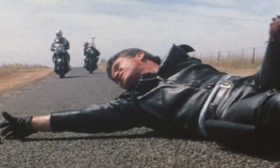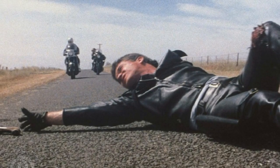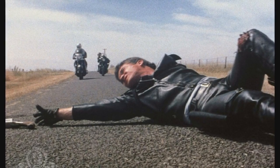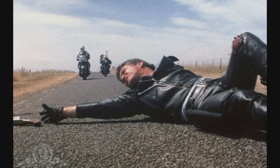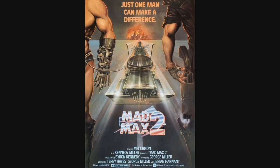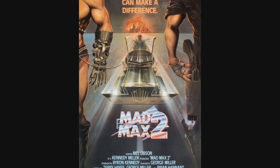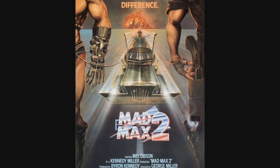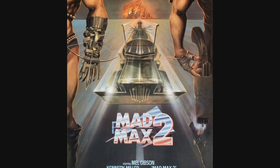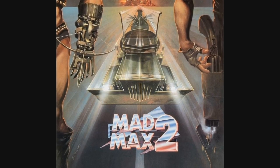The film was about a police officer living in a small Australian town as society around him is breaking down. Lawless gangs are running rampant through the countryside, and Mad Max Rakatansky is keeping the peace by chasing down thugs in a modded 1973 Ford Falcon GT - an all-Australian sports car designed and built by Ford's plant in Australia. Mad Max is an ugly film full of violence, rape, murder, torture, and revenge. It earned $100 million internationally on a $400,000 budget, so Miller, Kennedy, and Gibson created a sequel titled Mad Max 2, or The Road Warrior in the United States.